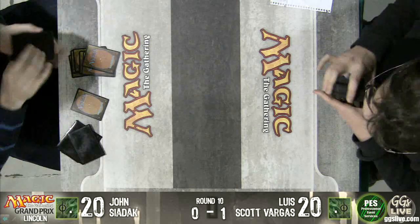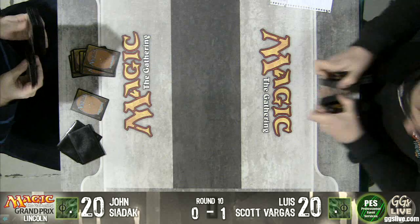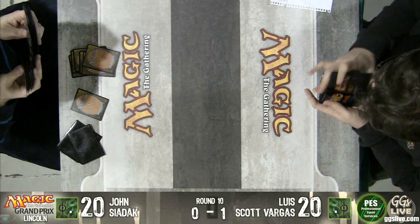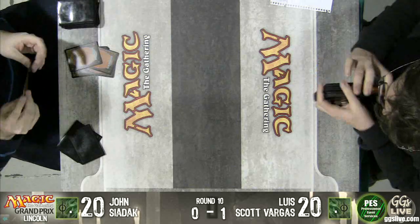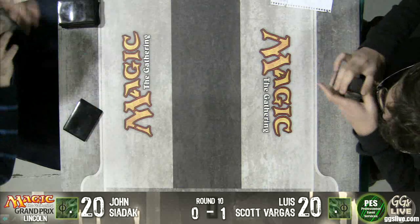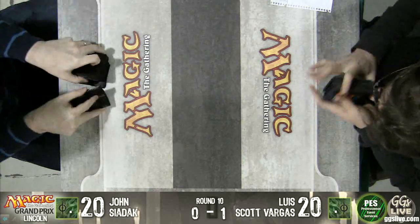Bring in a Baneslayer Angel. This is Jake Van Lunen's plan for everything. If it's game two and you're playing Jake Van Lunen, he brought in Baneslayer Angels. Nobody's going to — not now. We told them. I do it in every matchup. It always works. You're just counting on them thinking that now that they know, you know that they know, so you're just going to do it anyway. This is a very sophisticated plan.